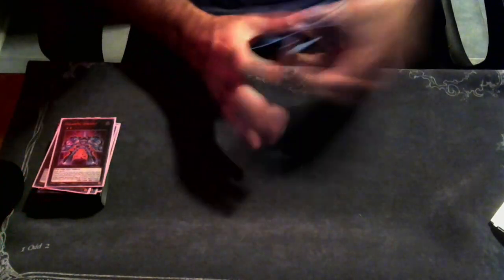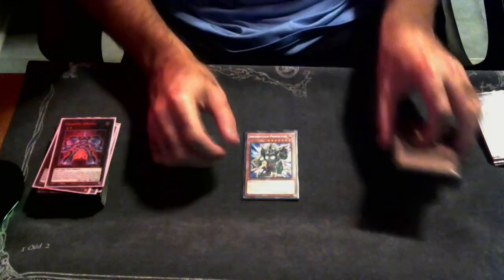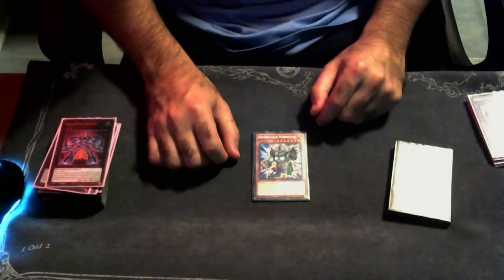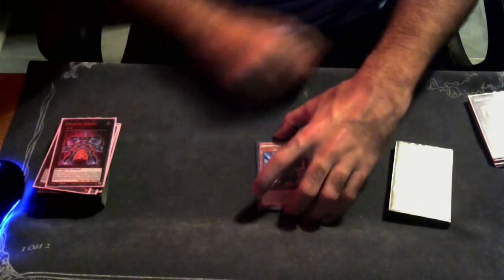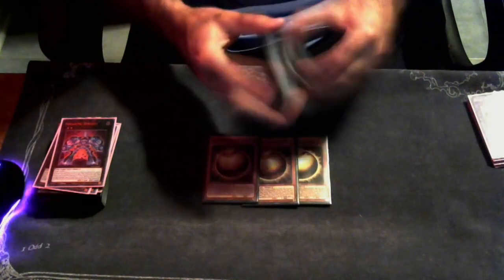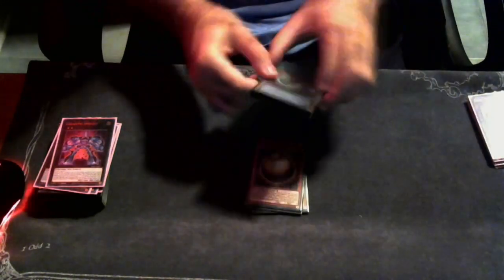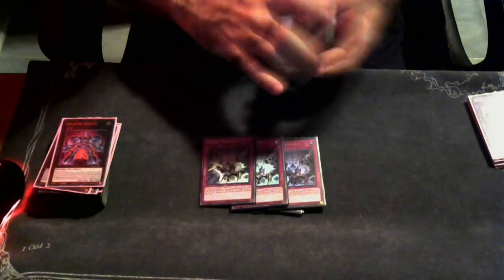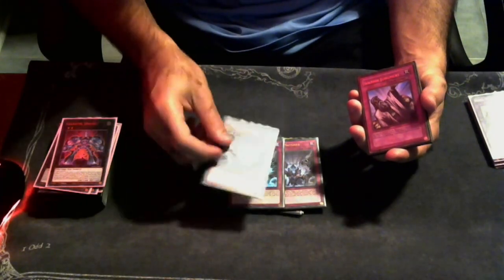Garura is just disgusting. For the side deck, we're playing one Pancreatops — this should probably be a Red Resonator, but even if it were it never came up. Pancreatops is good against rogue strategies. We're playing three copies of Giant Ballpark — this card is so damn good. People keep telling me to take it out but it's way too good. One copy of Feather Duster because I don't like back row.